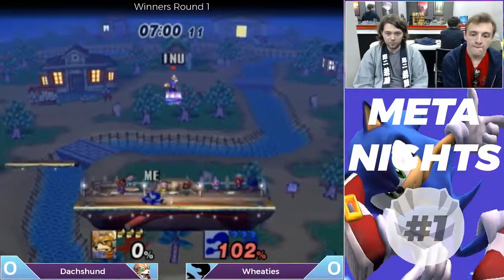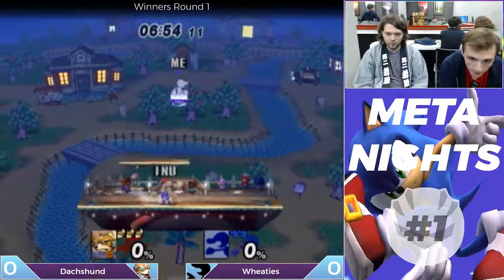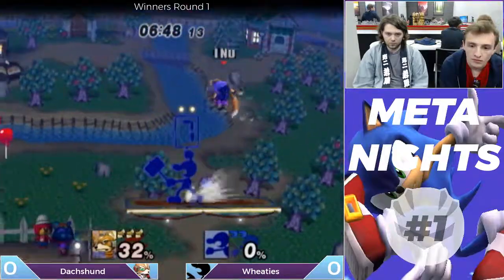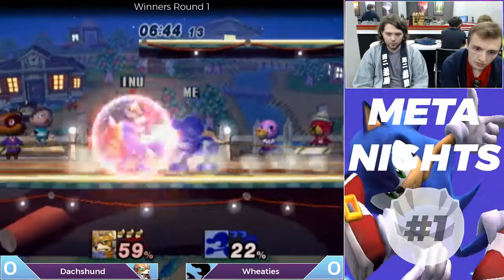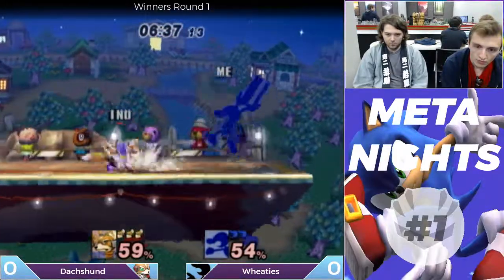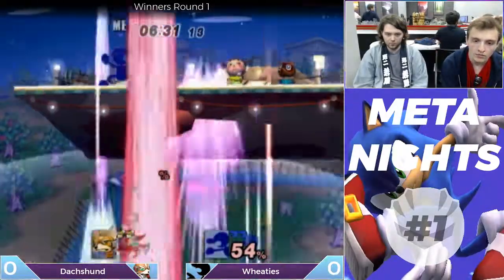Nice ledge steal. Bring him down the 3-5 to put the up smash — going to heal. 3-2 in favor of Dachshund. Control the stage is what he does best. He's having a hard time. That was almost self-destruct. He's really good at confirming those. In the ledge steal.